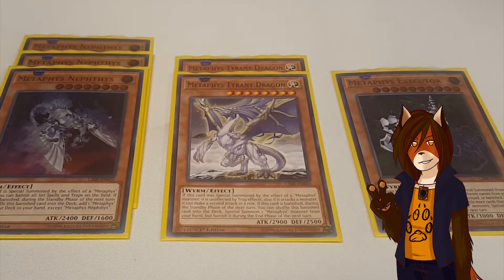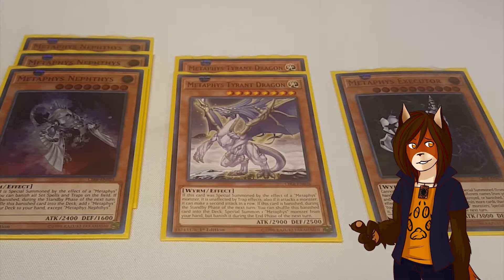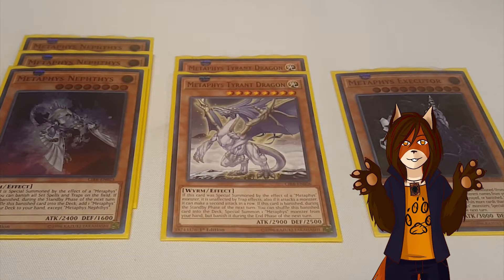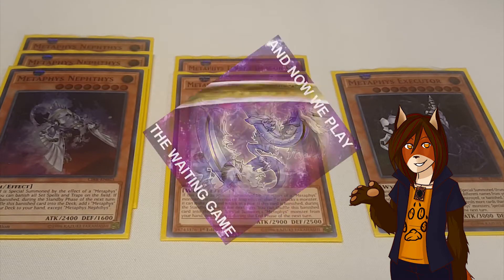Metaphys Tyrant Dragon. If this card is special summoned by the effect of a Metaphys monster, it can attack twice as long as the first attack is on a monster and it is immune to all trap cards. In addition, if this card itself is banished and during the next standby phase, you can return it to the deck and if you do, you can special summon any Metaphys monster from your hand, but you have to banish it during the end phase of the next turn.